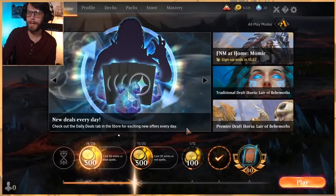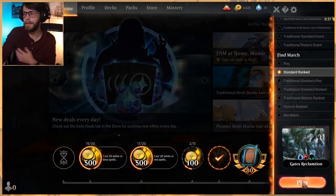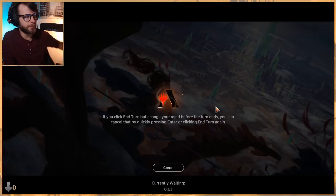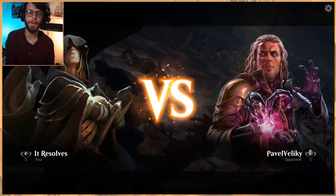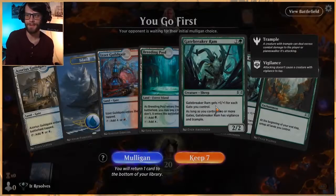You can see just how powerful that Gatebreaker Ram can be given that situation. That wasn't even a truly powered-up Gatebreaker Ram — it was a 7/7, which is not bad, but obviously not as powerful as it could be. So we finally got a win. We didn't do it the cool way with Wilderness Reclamation, but we still got there, so I'm happy with that. Hopefully we can get one or two more — that'd be really, really nice — to contrast that first video where we just didn't win any.